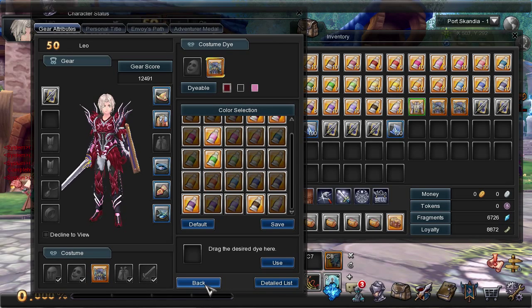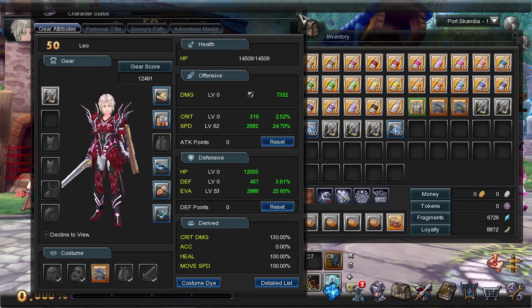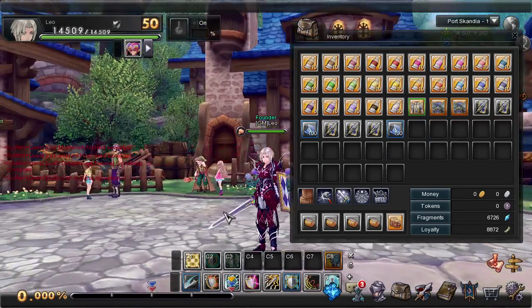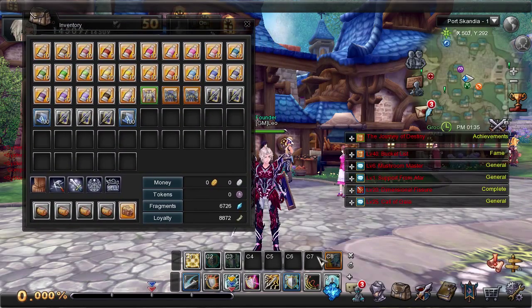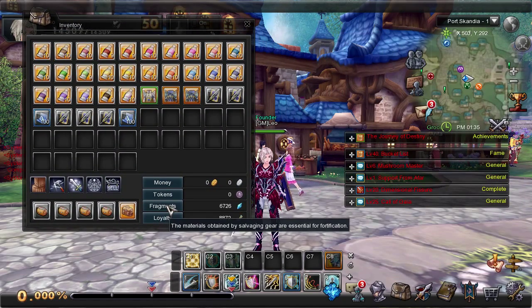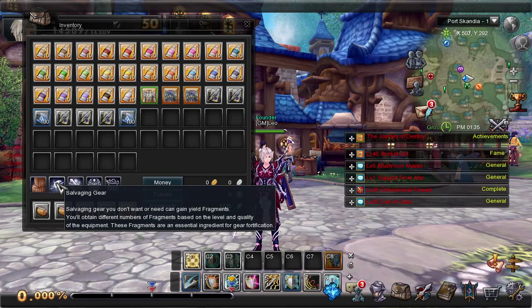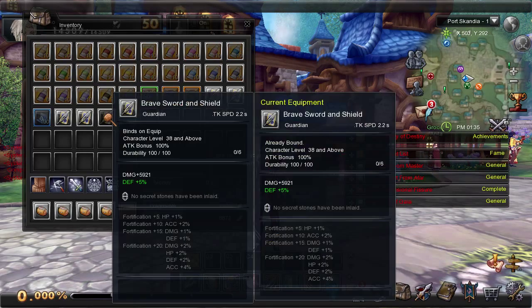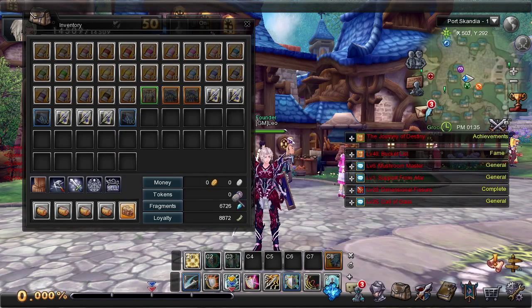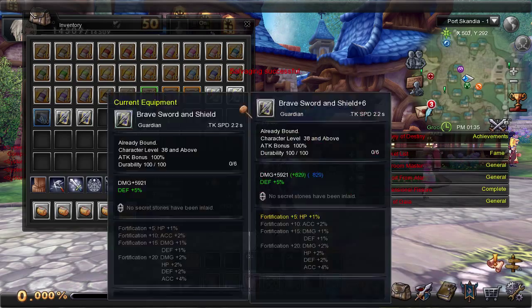That's our costume dye system. Now let's take a look at the fortification system. The first thing you'll need before you fortify anything is fragments. The primary way to get them is by salvaging gear — click this salvage button, find a piece of gear that can be salvaged, confirm it, and you'll get some fragments.